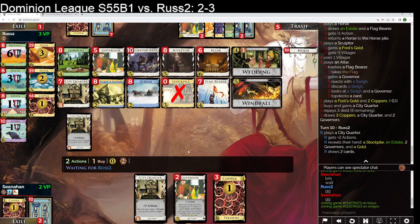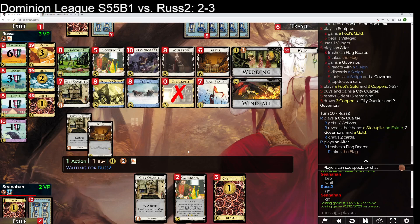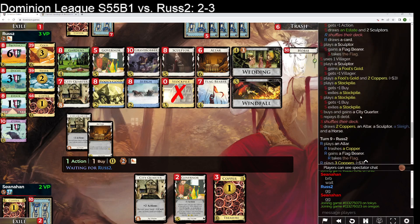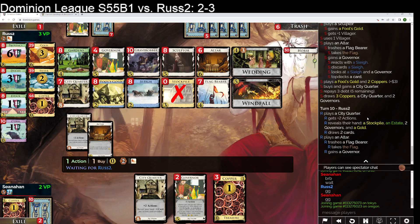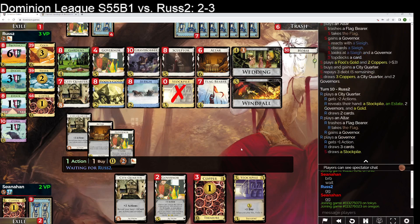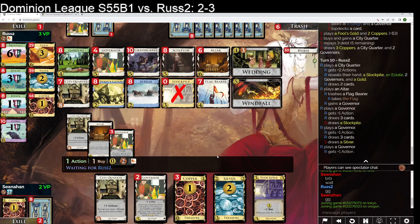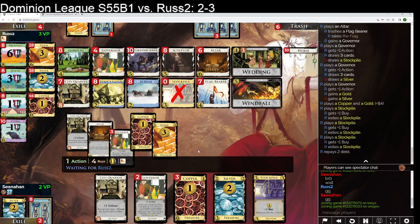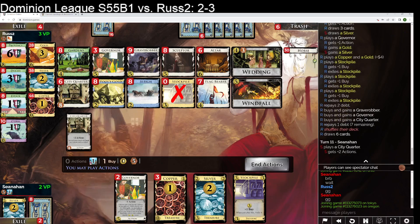I'll probably play the City Quarter here. How many actions do I have down there? I have fewer actions down there — I drew a lot of actions in my first turn. I can play one Governor for plus three, hope to draw two actions, probably draw at least one. What do I have left? I have horses, another horse, an altar, a Sculptor. So that's three out of eight. I'm triggering this reshuffle. I have another City Quarter in the discard pile, so I guess I'm going to play this first.